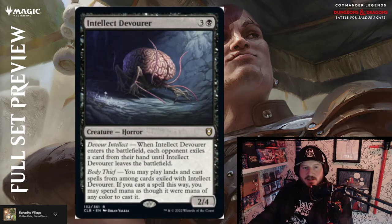Intellect Devourer — three and a black for a 2/4 horror. When Intellect Devourer enters the battlefield, each opponent exiles a card from their hand until it leaves the battlefield. It also has Body Thief: you may play lands and cast spells from among cards exiled with Intellect Devourer — if you cast a spell this way, you may spend mana as though it were mana of any color. You can actually cast the things you exile with it. Above par.